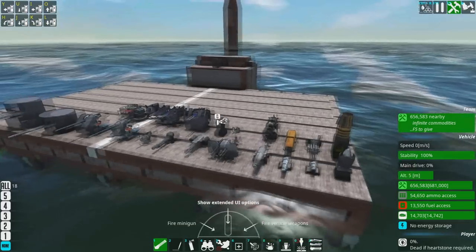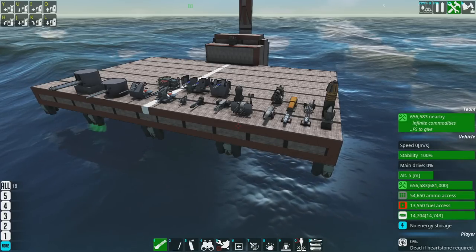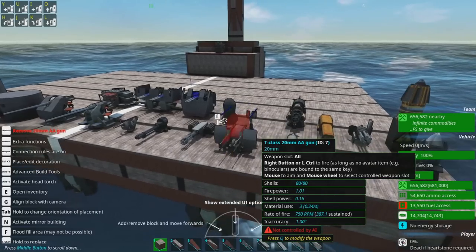Okay, so that's C tier. Moving on to B tier — here is where things actually get kind of properly good, and you would actually see them if simple weapons are something you want to use a lot. We have the T-class AA gun, which is this fella.